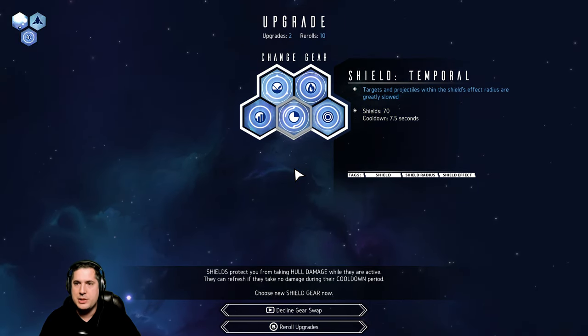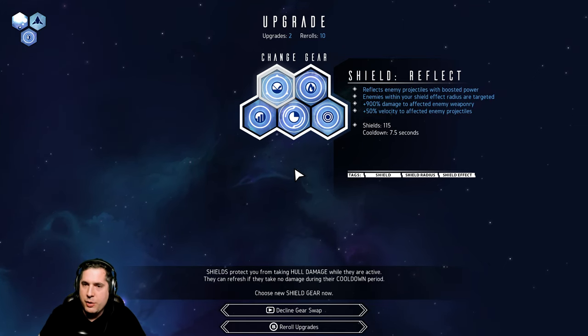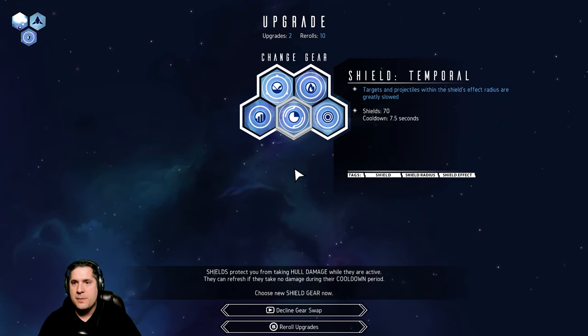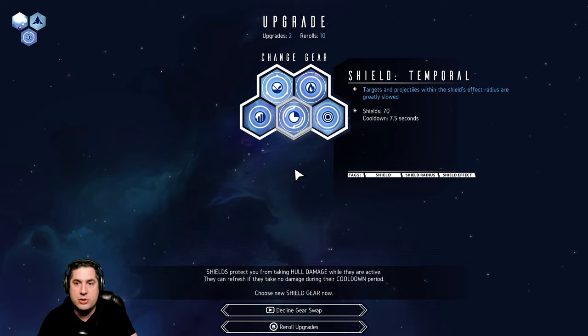We've got two level ups — now we pick our shield. We've got a whole bunch of different options: Reflection sends projectiles back if someone hits me, Halo is a burning effect, Shockwave has an ebb and flow effect. I'm going to show you Temporal because basically anything that comes into range is greatly slowed.